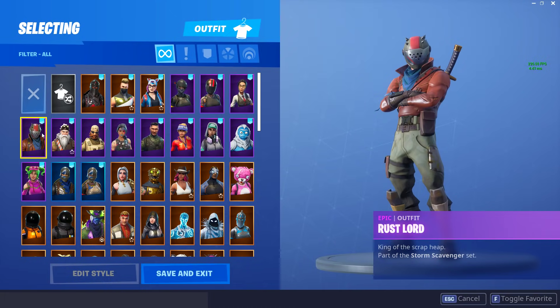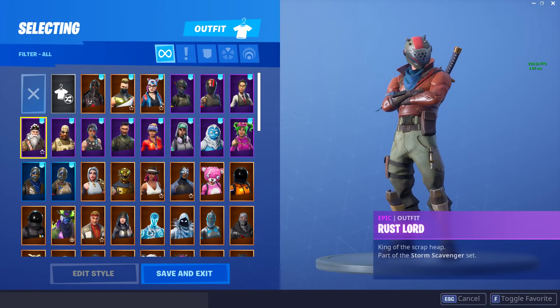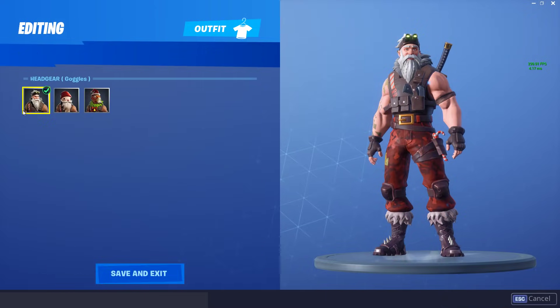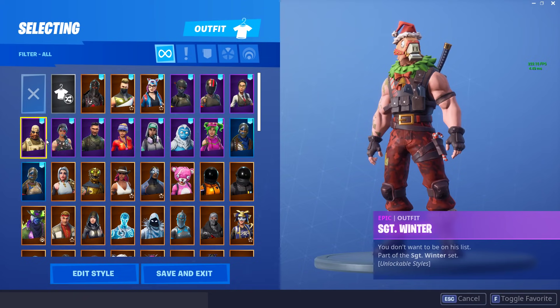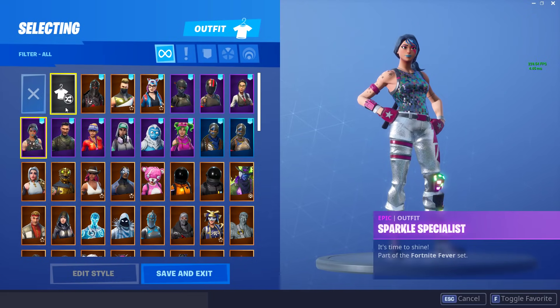I still use the Rook a lot to this day. Now the Rust Lord — the meme himself, Take the L man. Unfavoriting him because I really never use him, I'm not a big fan. Sergeant Winter — what is this skin? What were Fortnite thinking when they made this guy? He looks bad enough in the base style and then he just gets worse. 100% unfavorited. Sledge — I'm sorry, you're gone. You're just not good. Now the Sparkle Specialist — I'm going to keep this. To this day, this is one of my favorite Battle Pass skins. I absolutely adore the Sparkle Specialist. I think it was Season 2, maybe towards the end of the Season 2 Battle Pass. Just an absolutely great skin.